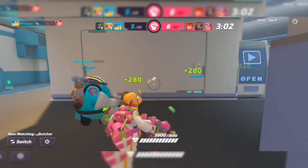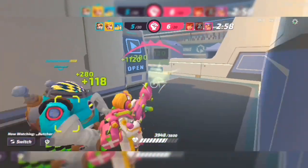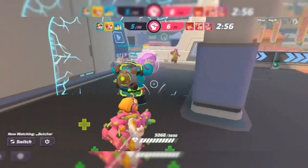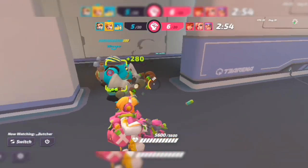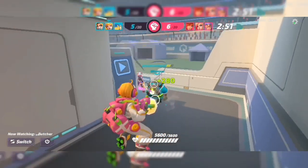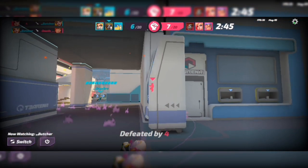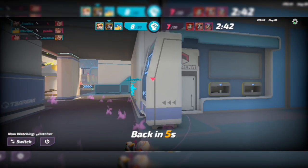Here's a solid example of how to use your ult to break a tight corner. There are one, two dangerous enemies — Jabali's shield is low. I go ahead, hold them up, let them push through the corner — one, two, three — and we take the lead.